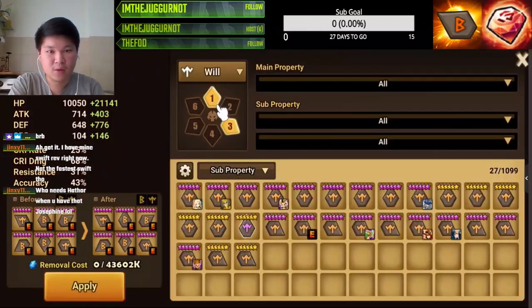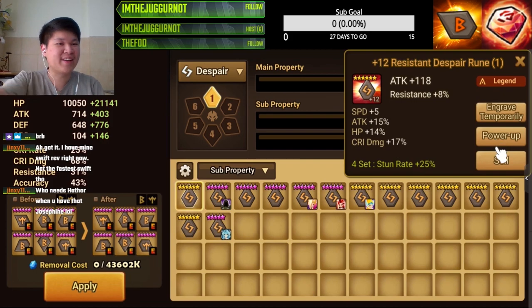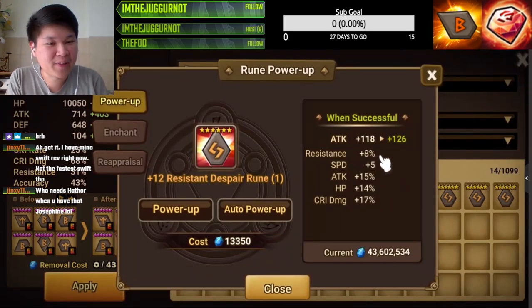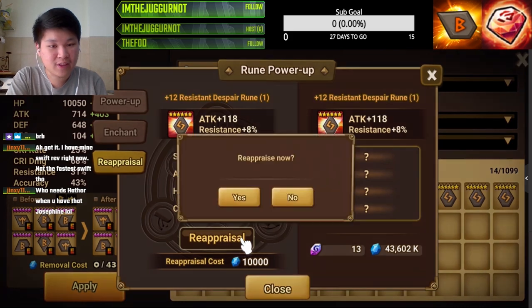I have this rune that I got from dimensional hole — I think it's worth replacing. It's so beautiful guys, look at that. It's a legend with invalid status resistance, which means if we roll this there's a high chance we might get more scrolls on speed. I don't see any more runes worth replacing aside from this, and I have 13, so let's go for it.